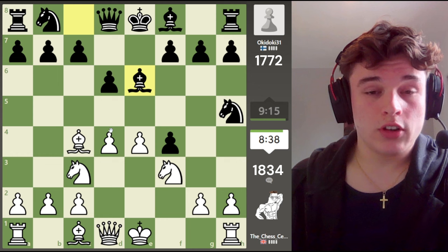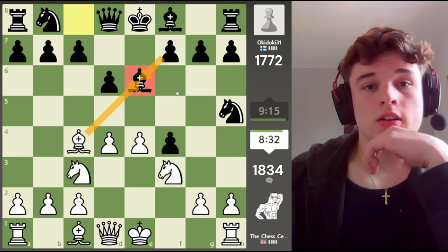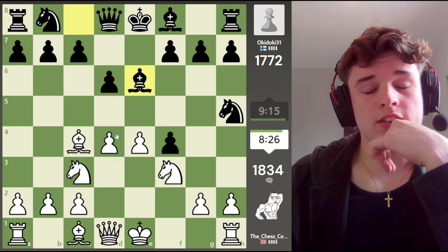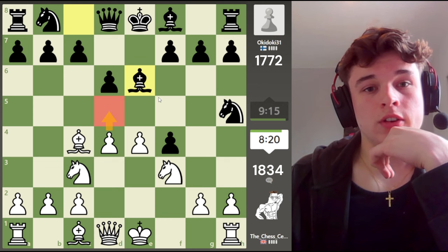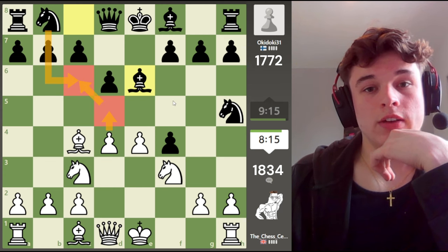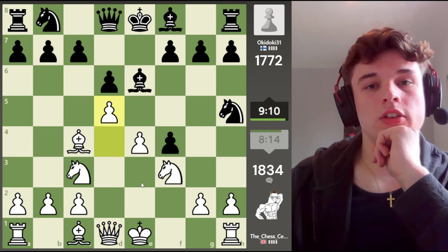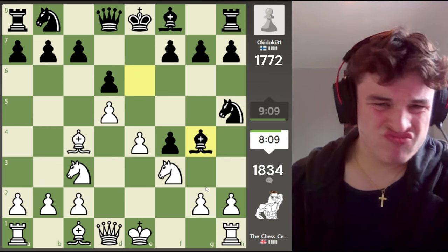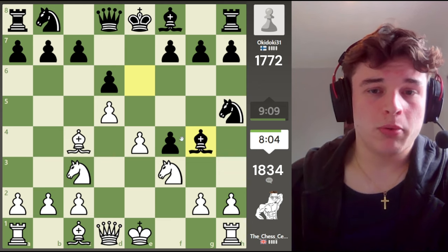Bishop e6 is logical. We've got a few options — we can take and try to damage his pawn structure, but then he's going to get e5 after a move like knight c6 and shore up the defense of the f pawn. So d5 looks quite nice, forcing the bishop to move and also taking away the c6 square from the knight. I think I'm going to play that — it's a logical move. Bishop g4, okay — he pins the knight, but I'm not really worried about it. It is difficult to actually win this pawn back right now, though.